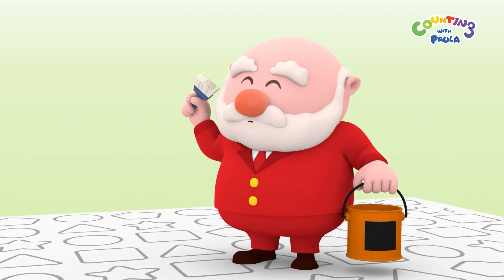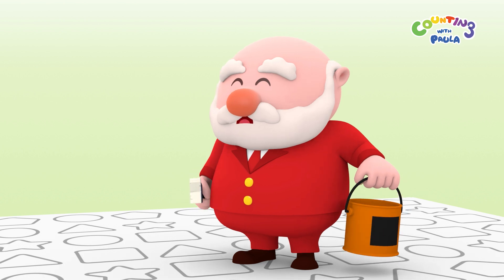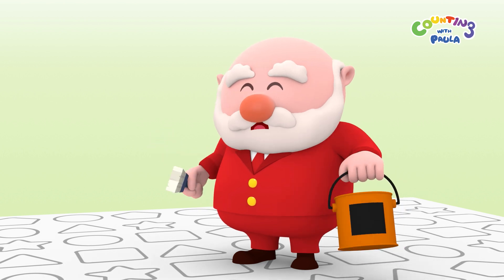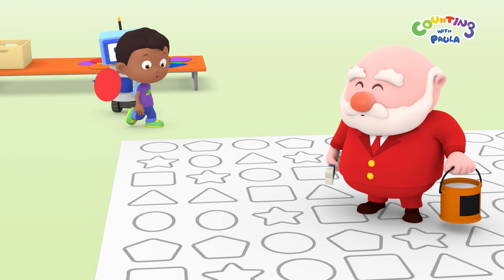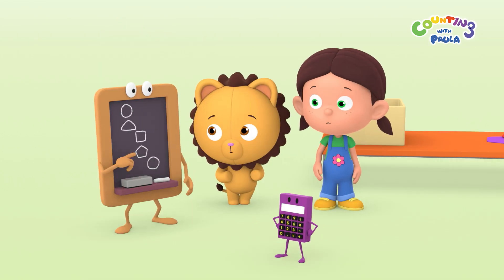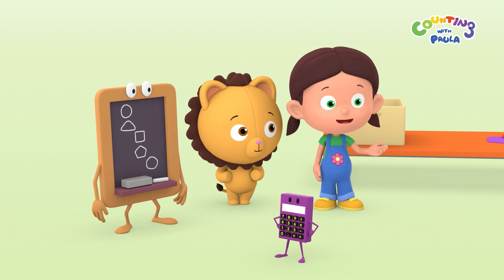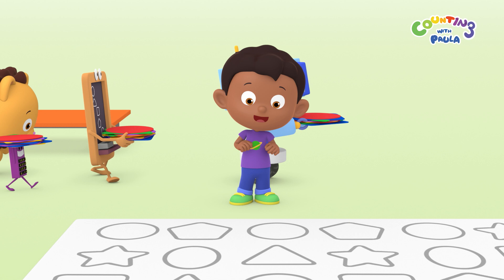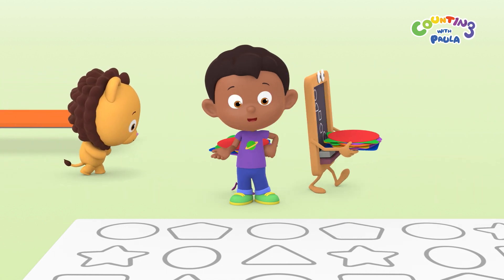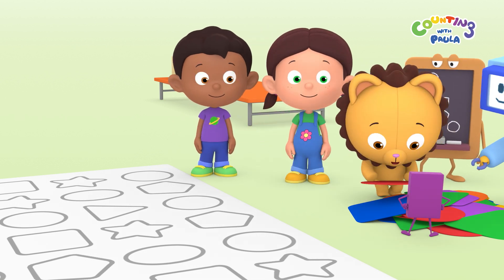Hello, children. I'm fine. I just can't walk off the mat because I'm surrounded by glue. It's super glue. You need a path to get off. We can make a path for him using the shapes. And there are prints on the mat, so we just need to put the shapes where they belong.